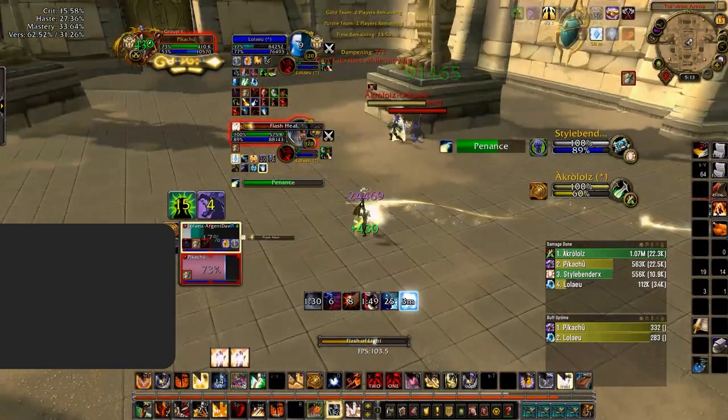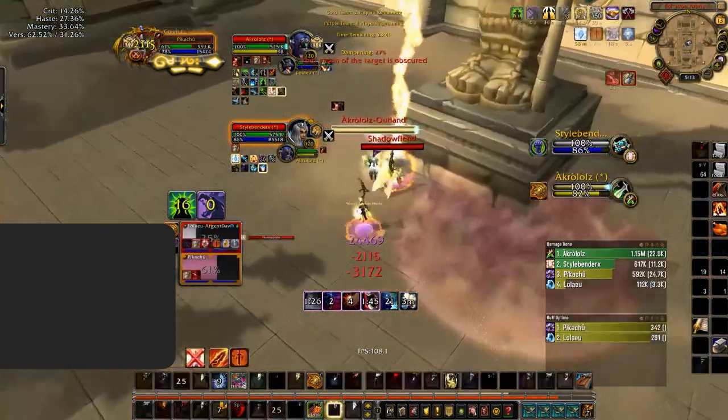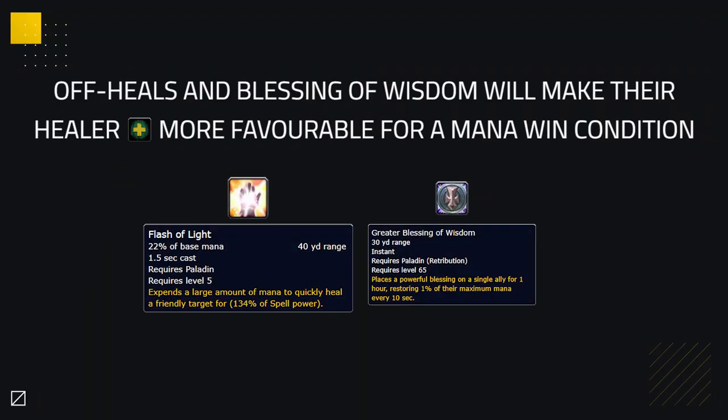Here is another example where Pikachu just about saves Zen's life. This extra amount of healing will not only be able to make his partners more durable, he will also be saving his healer a significant amount of mana. Having these off-heals paired with Blessing of Wisdom will make for a favourable mana win condition, which could also lead to your defeat if you allow the Ret to Flash of Light too much. So don't underestimate these heals, making sure you prevent them when you want to force defensive cooldowns or trying to score kills.